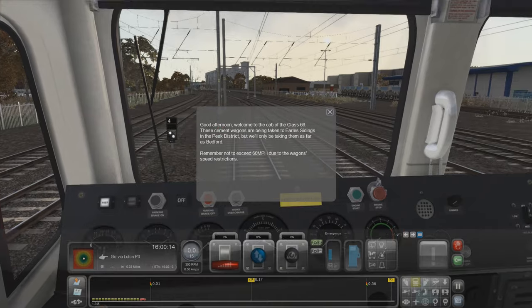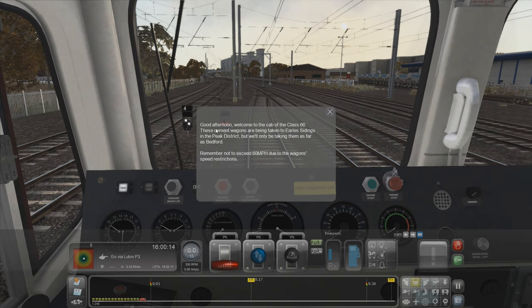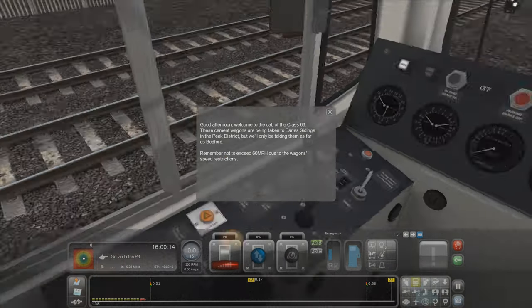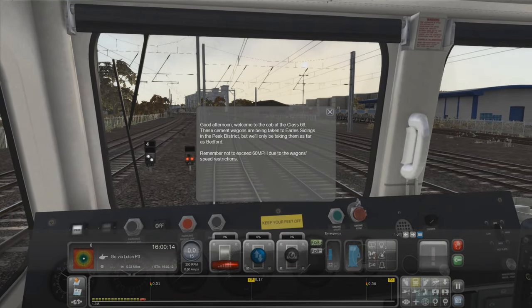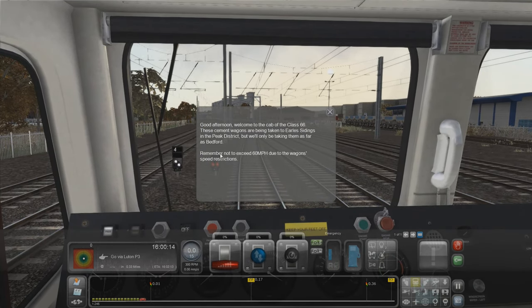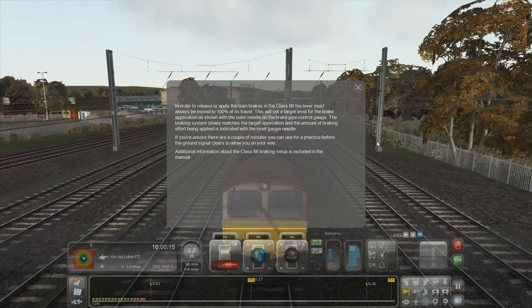We've got a big freight train. Welcome to the cab of the Class 66. These cement wagons are being taken to Earl's Sidings in the Peak District, but we'll only be taking them as far as Bedford. It's a bit annoying about that in Train Sim — you can't really do the massive routes. It's not quite like a flight simulator where you've got the whole world; they've got very detailed routes. Remember not to exceed 60 miles per hour due to the wagons' speed restrictions. In order to release the train brakes, the lever must always be moved to 100% of its travel.